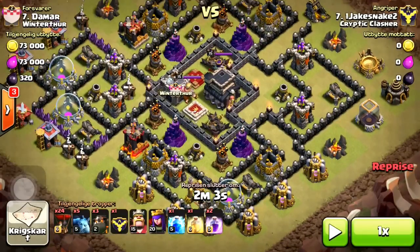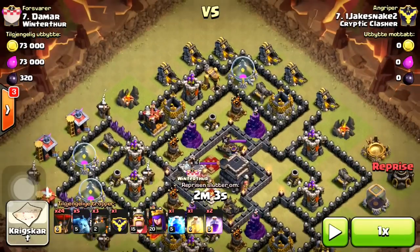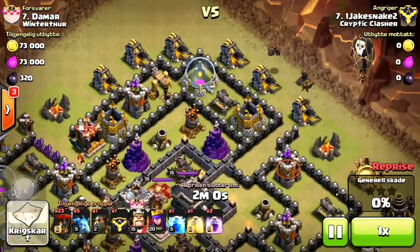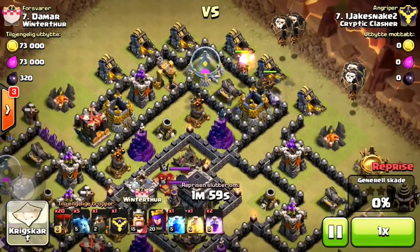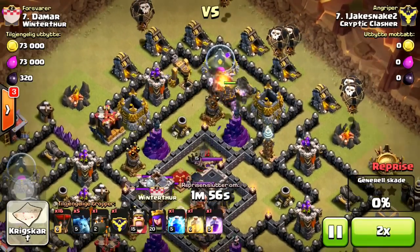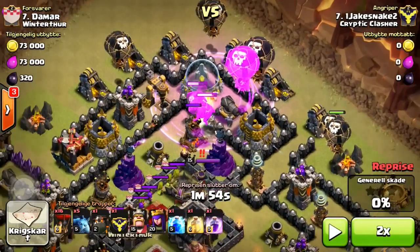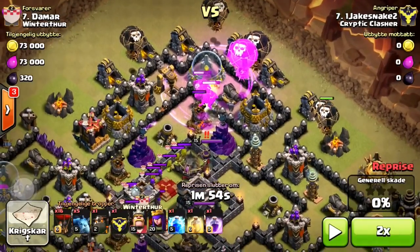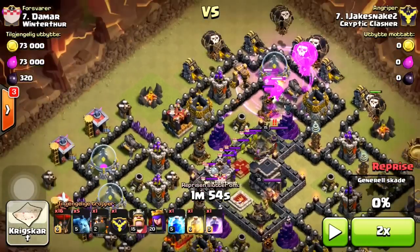Right here I want to put two to three lava hounds on this air defense. I put them over here so I can kill this mortar tower. I put two loons down on every defense surrounding it. I don't scatter because that just messes everything up.